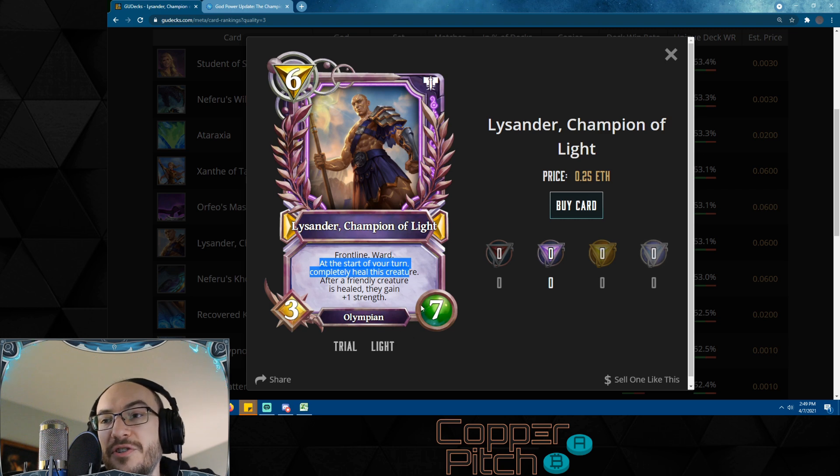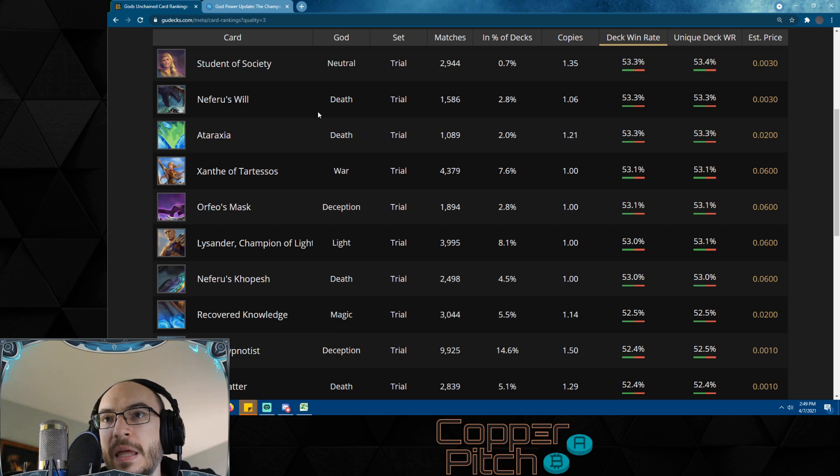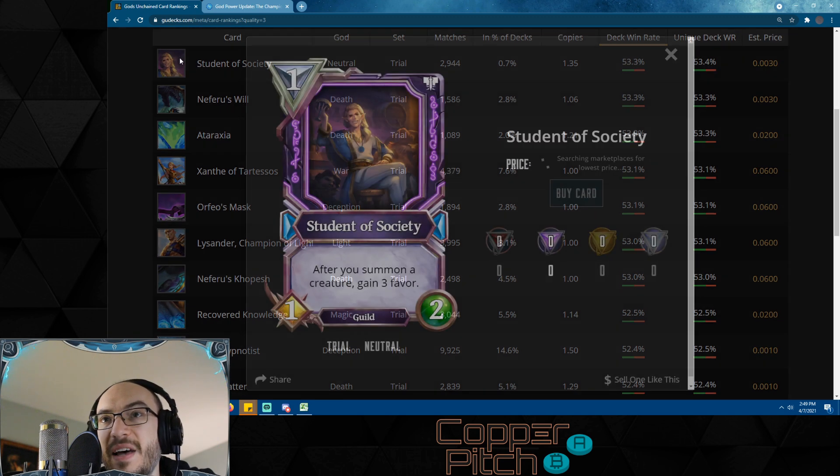Lysander is just a big body — he's got frontline and ward. At the start of your turn, completely heal this creature. If you buff it with something like a Shield Bearer, make it a 4/8 — it's got ward so it's really hard to kill, and it heals itself every single turn. After a friendly creature — itself included — is healed, it gains one strength. So if you buff it to a 4/8 and it takes a little damage, it then becomes a 5/8 and just keeps growing and spiraling out of control.